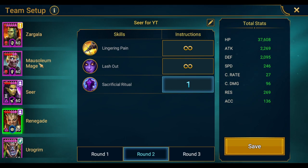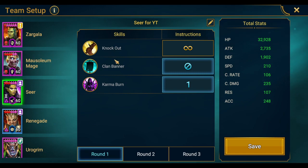For Renegade, turn off Sacrificial Ritual on round one so it's always available first thing on round two. For Seer's AI: turn off Clan Banner — the A2 — for rounds one, two, and three, and set Karma Burn as the priority for rounds one, two, and three. However, if you are using Renegade, you do want Clan Banner on round one and Karma Burn on round two. If you're not using Renegade, turn Clan Banner off.